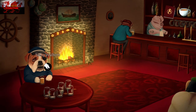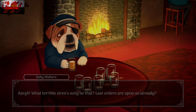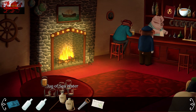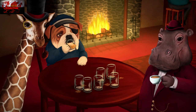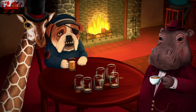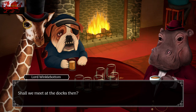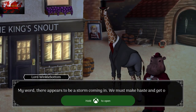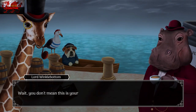We're almost done with the prologue now. Go back to the street and back to the pub. Go into inventory, grab the jug of seawater and put it in his beer. Then go back to the box and interact with Salty Waters — this ends the prologue.